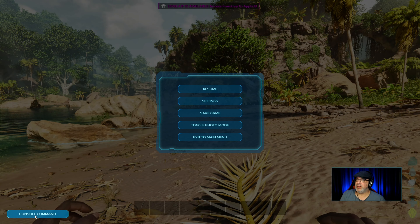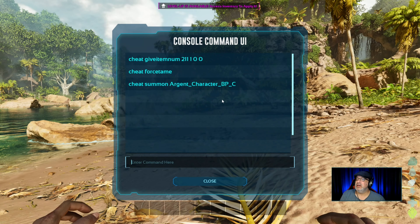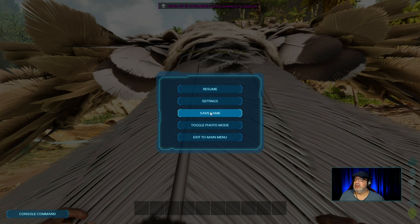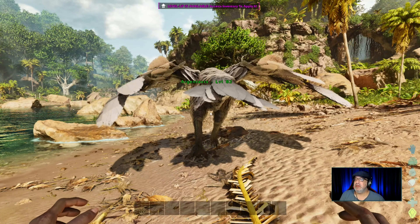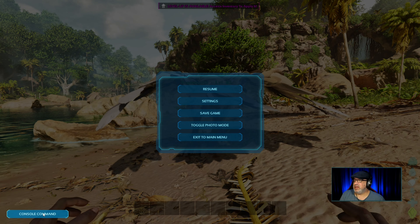Now the console command is right here. Let's click this — I'm going to try to tame an argentavis real quick. Press enter, there's the argentavis. Let's see if we can force tame it. Press enter — now it's tamed.